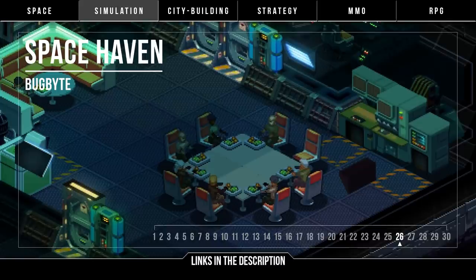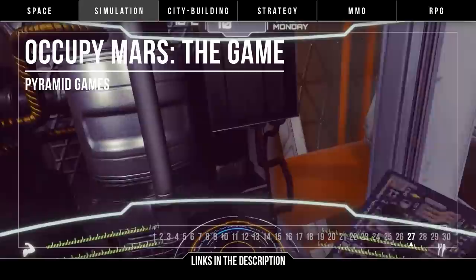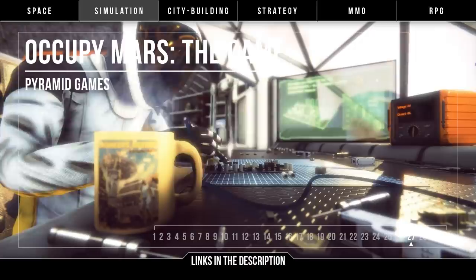Onto the Martian surface, we have Occupy Mars: The Game by Pyramid Schemes. Building of bases and researching of technologies as you explore the surface of Mars to collect resources, grow crops, drive vehicles, fix parts, and survive. We've seen some footage from the game and it looks like it has potential, but actual gameplay is still unclear due to the lack of detailed updates. They've been saying the game will release in 2019 after missing the 2018 release window, and progress videos are posted on their Facebook page. But it's a little vague on how long Occupy Mars really needs before it's done.